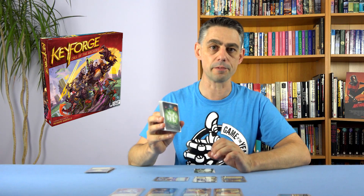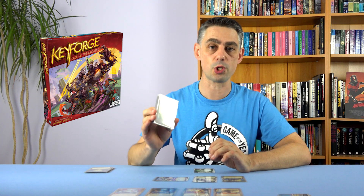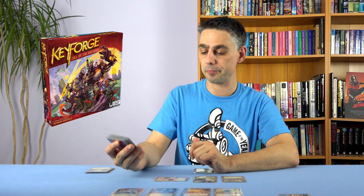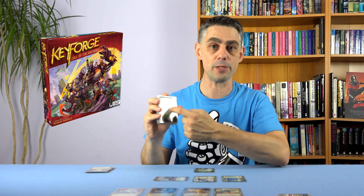You might be thinking: surely you can just change your deck to match somebody else's. Well, that's the other thing with this game. You buy a deck of 36 cards and that's it. You are not allowed to change the deck — there is no deck construction. You're not allowed to add or remove cards. A computer algorithm generates what cards are in this deck, and that same algorithm generates a name for this deck. So this is 'Captain Uniela the Renowned Duchess' — only one in the entire world. This card back has been generated using the same algorithm, so nobody can ever have a deck exactly the same as this. Somebody somewhere might have a deck that's 95% the same, but not exactly the same. So that's pretty cool and very different.